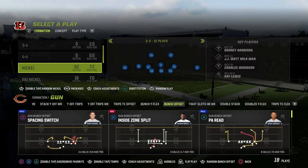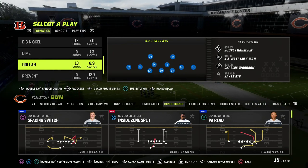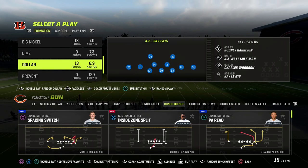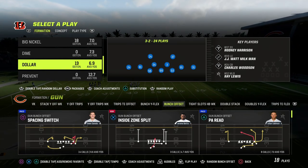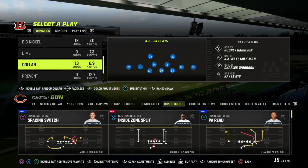In this video, I'm going to be sharing with you how to stop the Play PA Reid out of the Gun Bunch Offset formation in Madden 23. This is one of the most popular concepts out of the Colts Bunch formation for a variety of different reasons. And I wanted to break down how I would recommend stopping this play with some very simple adjustments.